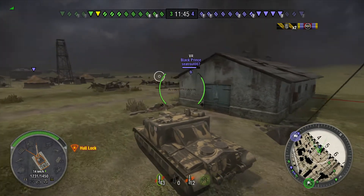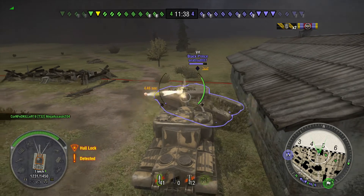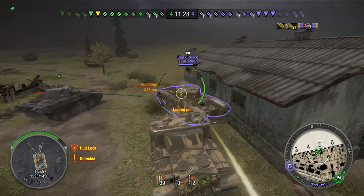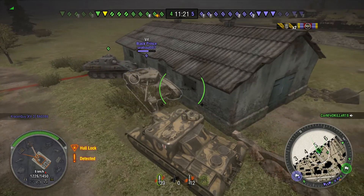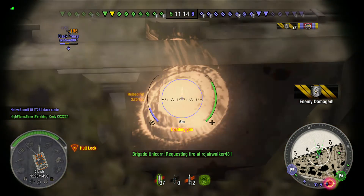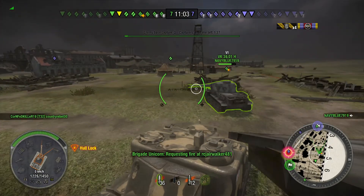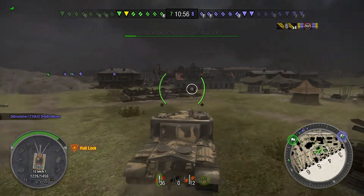Grey Ghost continues to move forward and there's a Black Prince on the other side of the building. The Black Prince bounces a shot off Grey Ghost, and Grey Ghost returns fire but completely misses. You can hear Grey Ghost holding down his fire button — you can hear the clicking. The notable thing is that Grey Ghost's aiming vertical was on the turret, and the AT-15 appears incapable of penetrating it. So he backs up, looks down, and starts taking shots into the lower plate. While Grey Ghost held the Black Prince in place, teammate Navy Blue came over, gave him an assist, and got the kill.